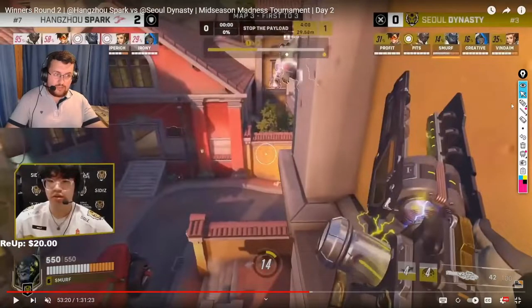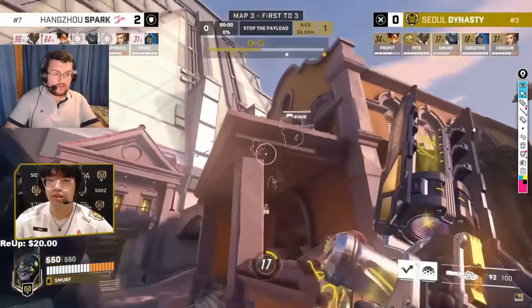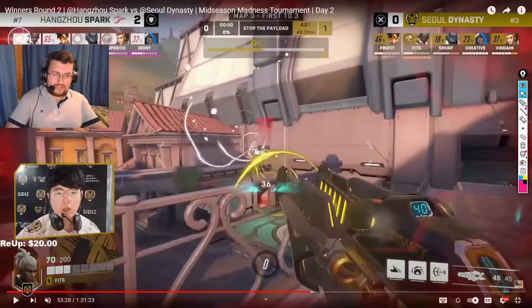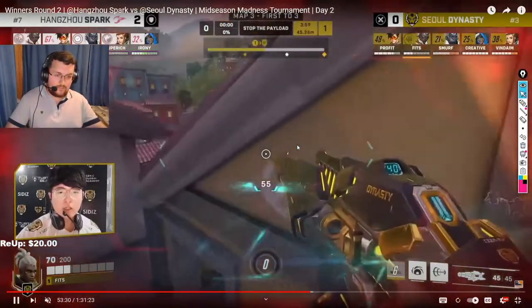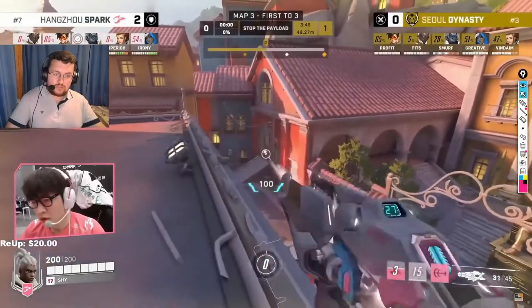We can see what's missing — the bubble is missing. Because the Winston cannot dive and Dynasty still has those multiple angles of attack, it's not possible to go in right now. The timing is off, meaning Spark can create more pressure, which is not ideal. Fits is looking for that charge shot with ultimate, but because Smurf cannot dive due to no bubble, no attention is going to be on Fits, meaning the pressure is not synchronized. So if it's not synchronized, significant damage is going to be missed.